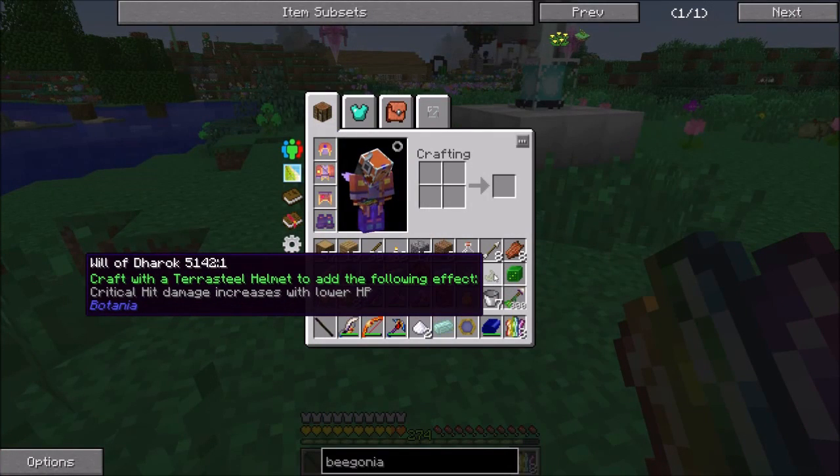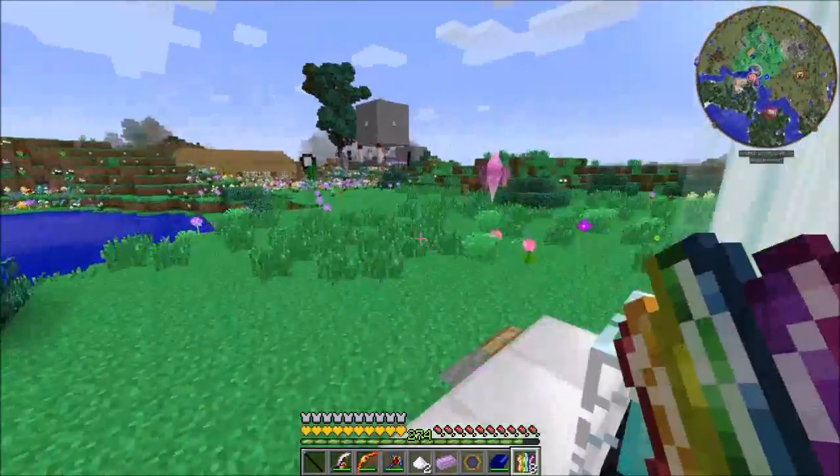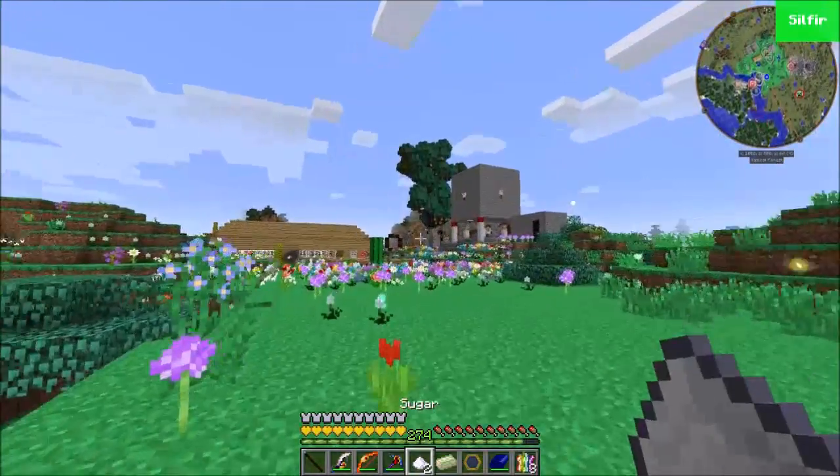How many Gaia Spirits did I get? 16? Not bad. Craft with a Terra Steel Helmet to add the following effect: critical hit damage increases with lower HP. I'm really not too stoked with that, so we're just gonna not worry about it at all.